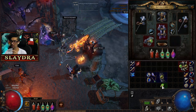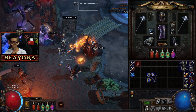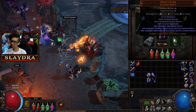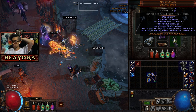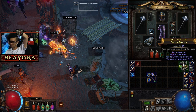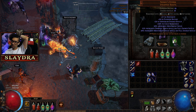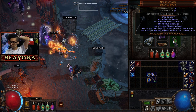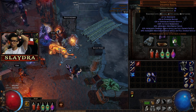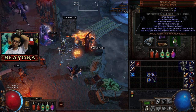I also need to unequip this, equip the new amulet, then put the Arctic Armor gem in. These boots just give us movement speed — 40%, as opposed to the 15% we were running. These boots do have a downside: increased damage taken while on full energy shield, but we also move faster on full energy shield.